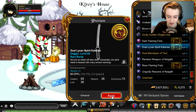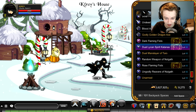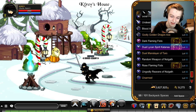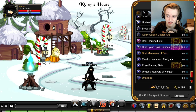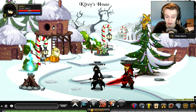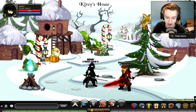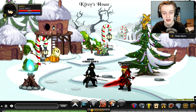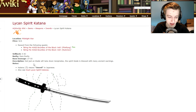Number one on the list is the Dual Lycan Spirit Katanas. These things are beastly looking — they look very nice, and they are a free AC item, which is insane. You'd be silly not to pick these up from the event. They go very well with almost every set because they're black, and there's almost black on every set. As you can see from this random person in my house, he's got black on his set and he's not even trying, so you can probably put these with any set you want.